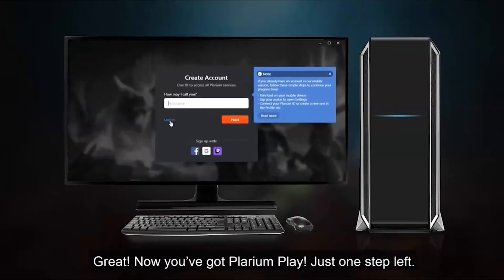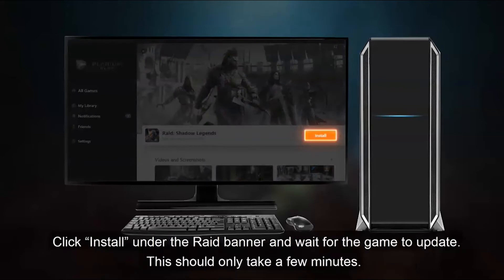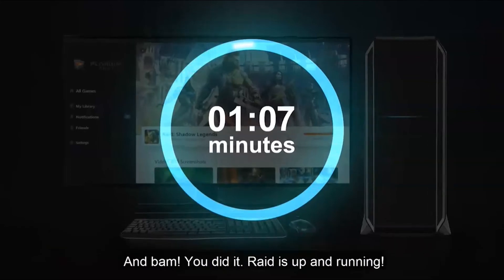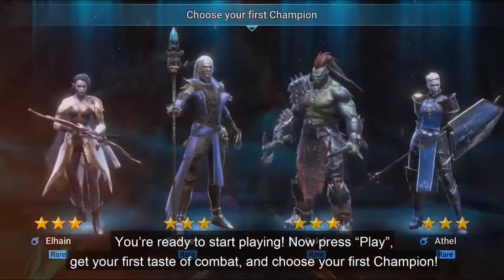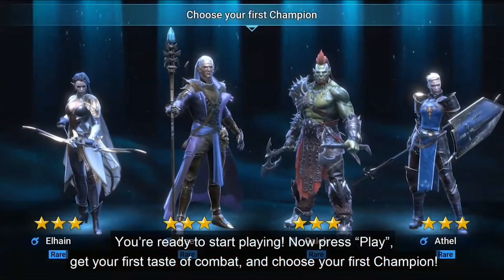Now you've got Plarium Play — just one step left. Click Install under the Raid banner and wait for the game to update. This should only take a few minutes. And you did it — Raid is up and running. You're ready to start playing. Now press Play, get your first taste of combat, and choose your first champion.